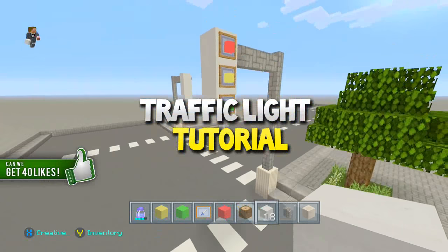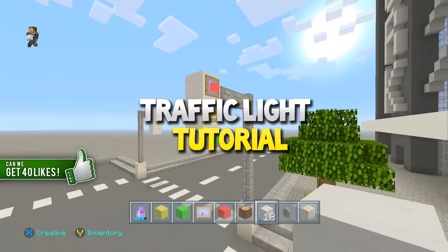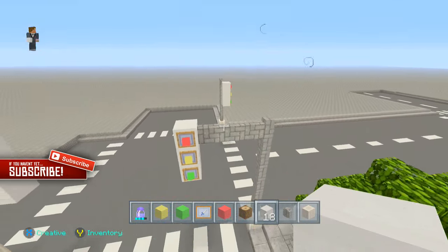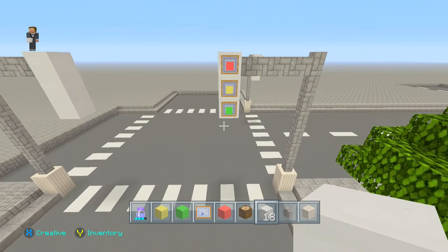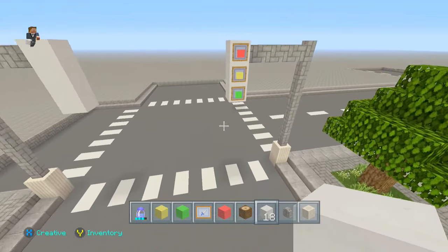What is up guys, it's Trismc. As you guys can see by the video title, I'm going to be showing you how to build a simple, easy, modern traffic light. As you guys can see here, this is a traffic light — it's very simple and easy to build. You can even build it in survival if you get all the colors of wool, and you don't need that many materials.